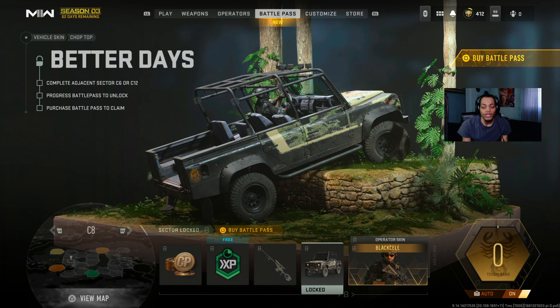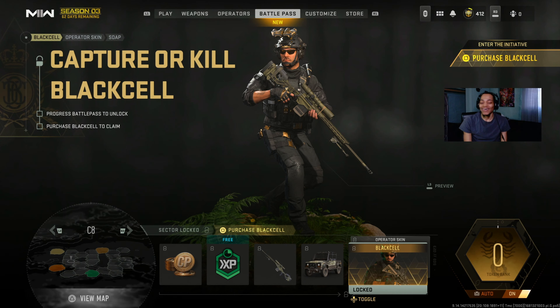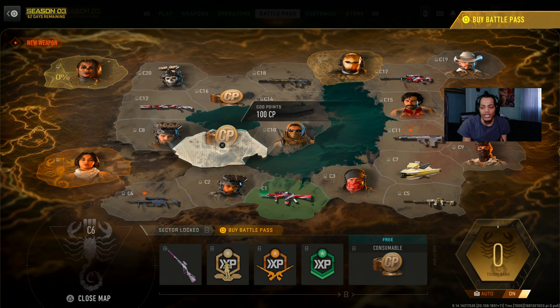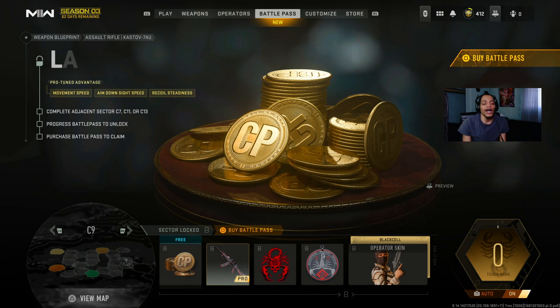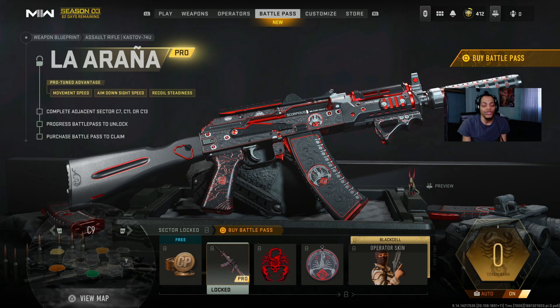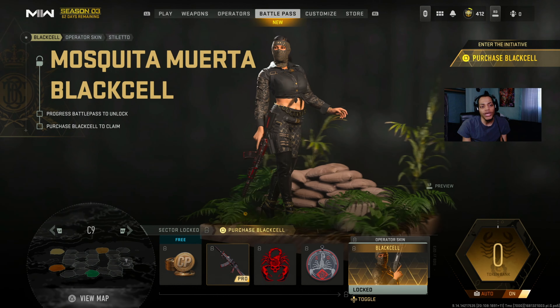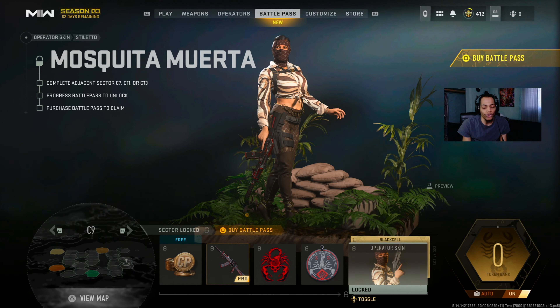Oh man, we got that boy Soap right here! If you guys remember from Season 1 when you purchased the battle pass, they've got another skin for him. This is the Black Cell version and then this is his normal skin. C9 right here - we got COD points, a weapon sticker, a charm, and an operator skin - this is the Black Cell version and the normal skin.